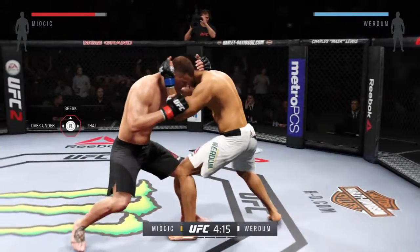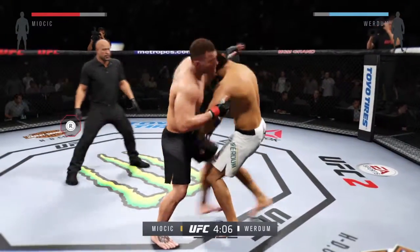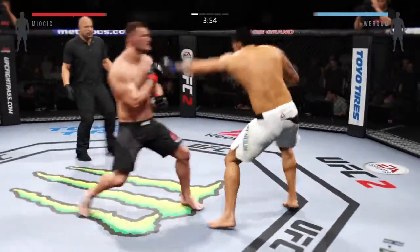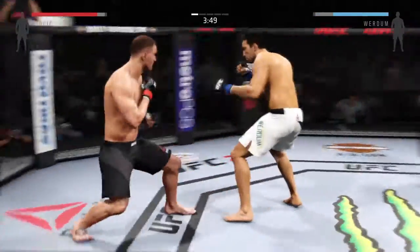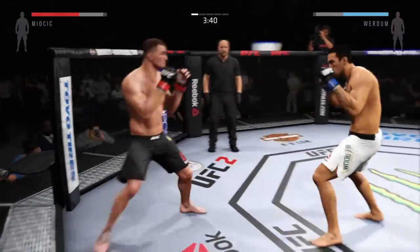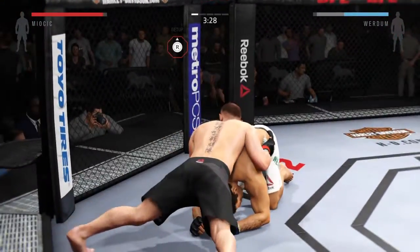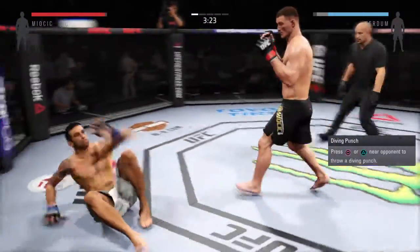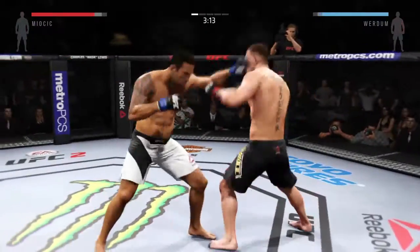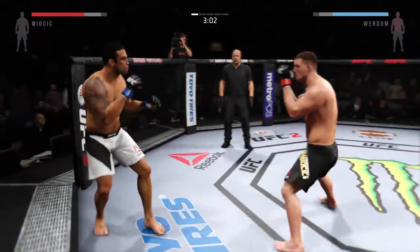They're working hard here in the clinch, trying to grab the leg — and he does. He gets up. Hit him with a jab. That's a good shot right there, a very good shot. He blocks that shot. Double jab, back and close. Vicious kick to the body. Powerful left hand.